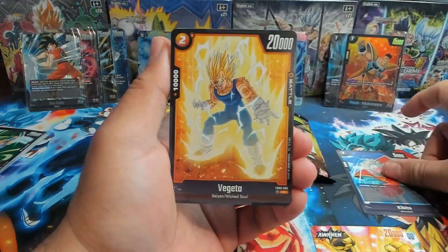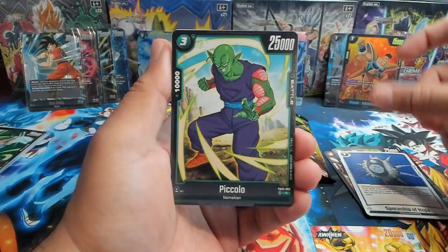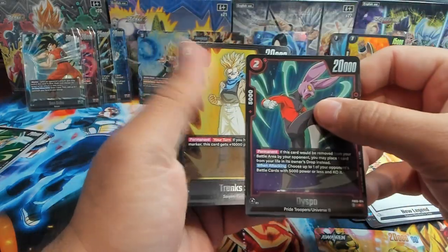We have Kabito, Vegeta, Dr. Mew, Katol, Gohan Adolescent, Spaceship of Hope, Piccolo, Kunchi, New Legend Bardock as our first rare, and then Trunks as the second rare.